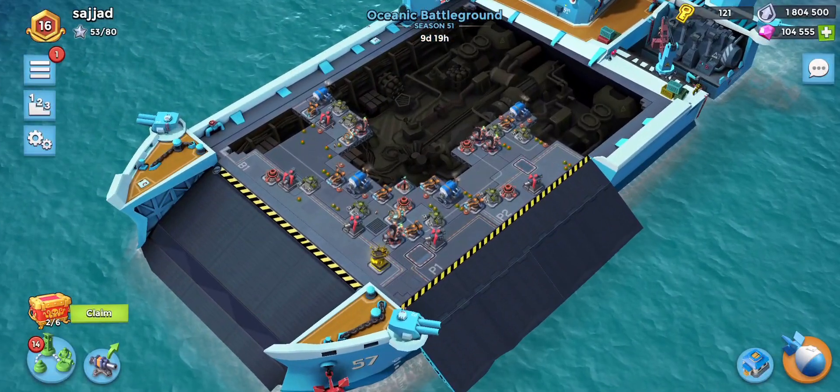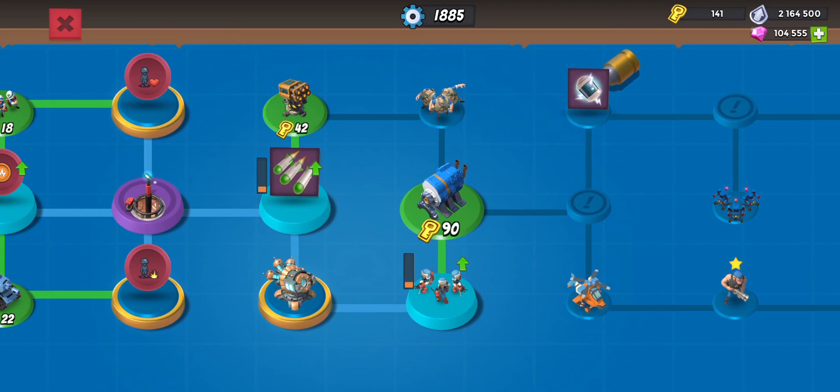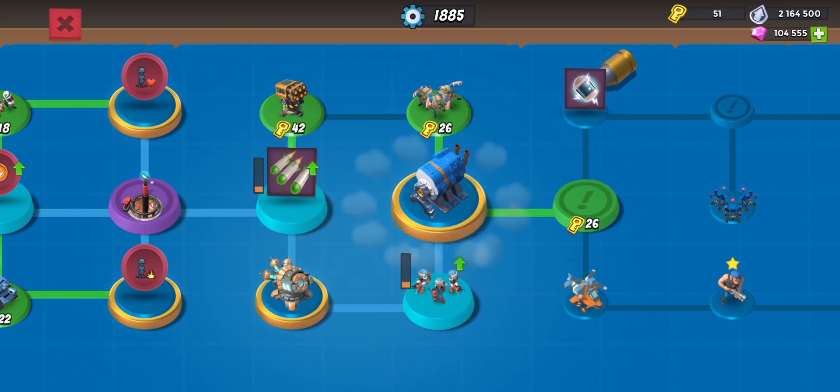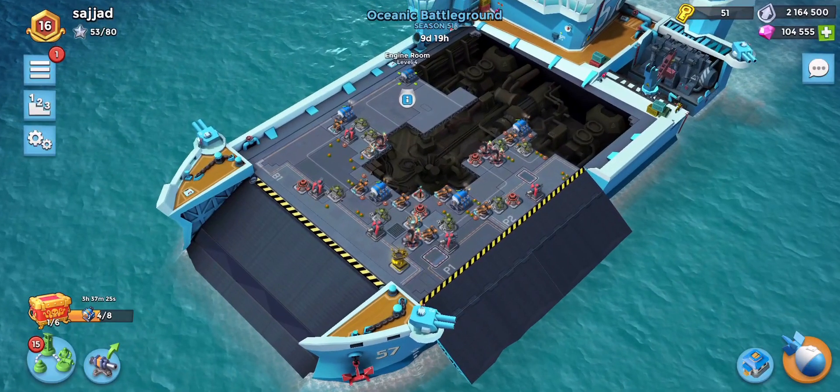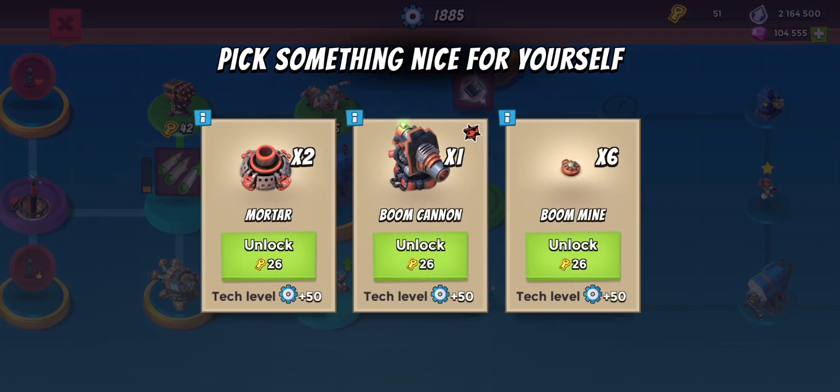Okay so we're just going to jump in right now it seems, we can't wait any longer. We're going to leave 4 engine rooms and get into 5 engine rooms now. Let's see how far we can unlock.